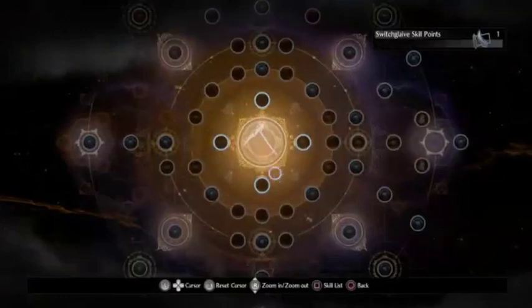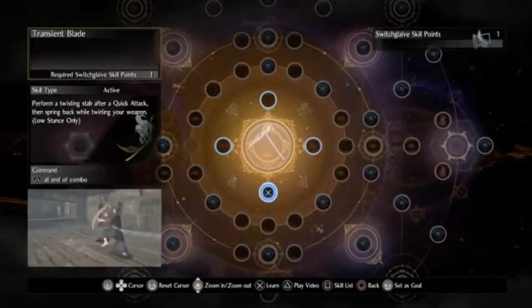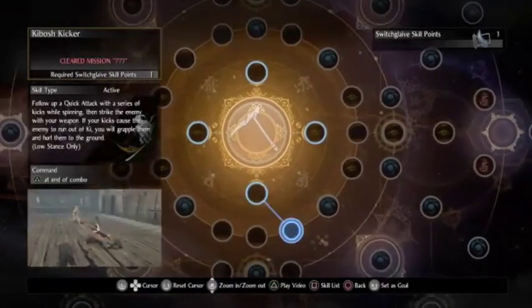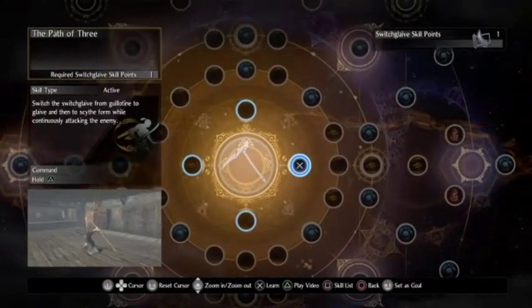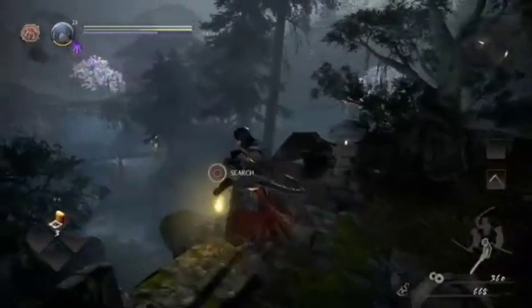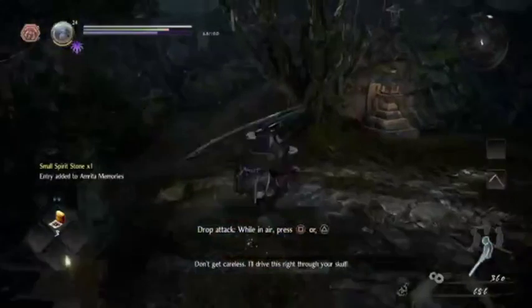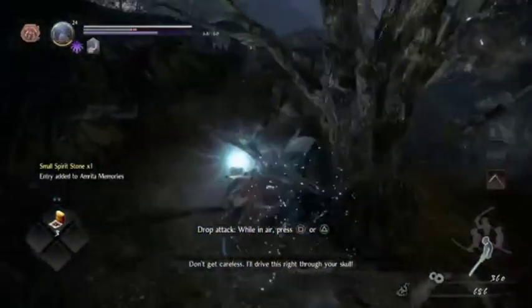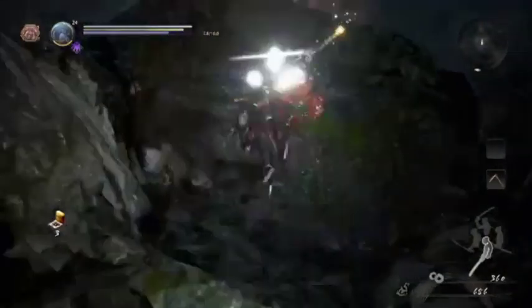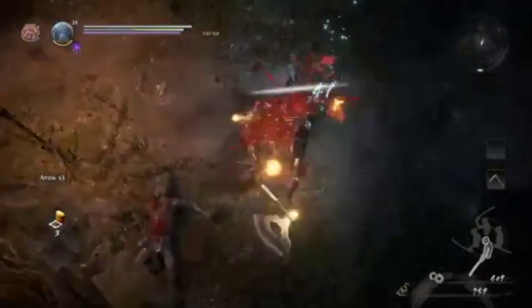Low attack on switch glaive — A at end of combo. Yeah, let's do Transient Blade. It's the start of the low combo anyway. And it jumps me back — it's actually good. It automatically prepares me for the next section. Oh, that guy has an axe.